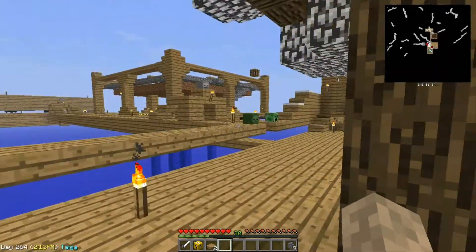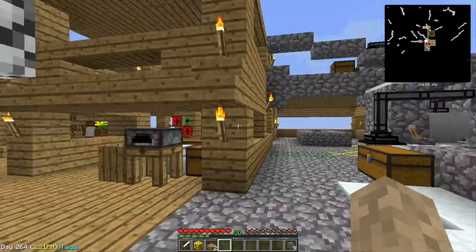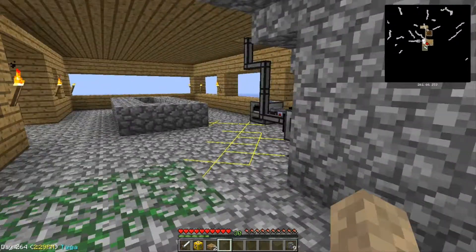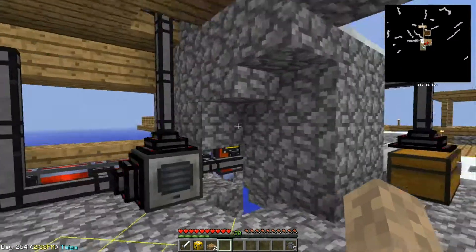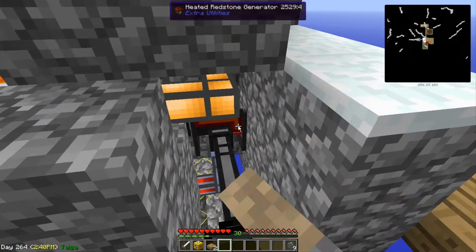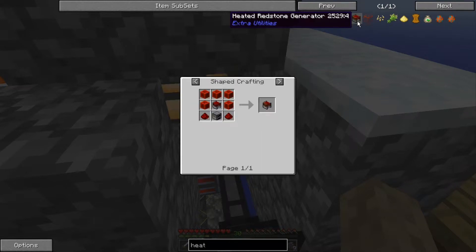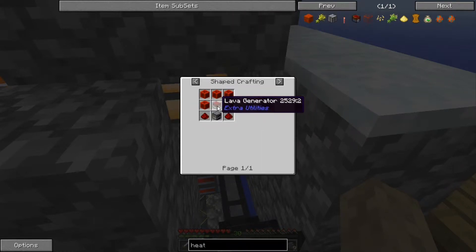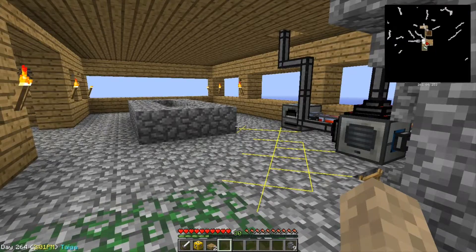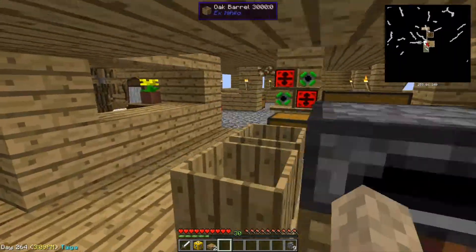We have a surprise in store for you this episode. We've got so many ores from leaving the server on by accident. What you do is you make a cobblestone generator that generates lava too — it goes into a heated redstone generator, probably the best generator. All covered in cobblestone because it caught on fire quite a ton. To get the heated redstone generator and lava generator, it's quite expensive to get — very expensive — but now we have it. And nothing was cheating. No cheating at all, it was quite hard to make.